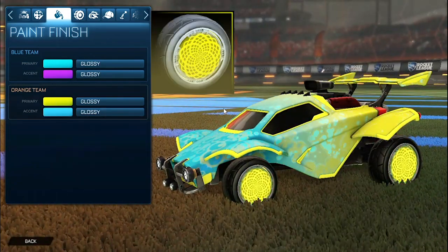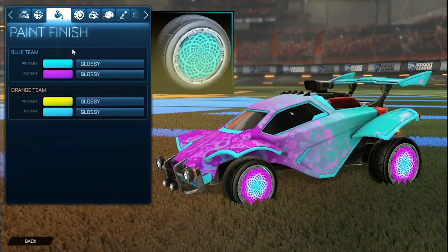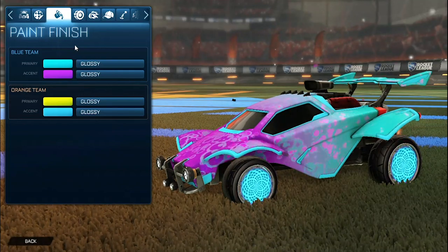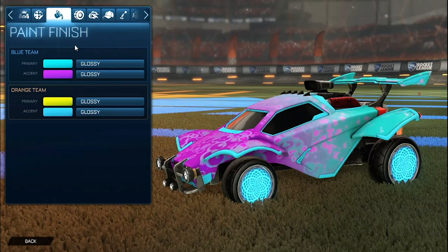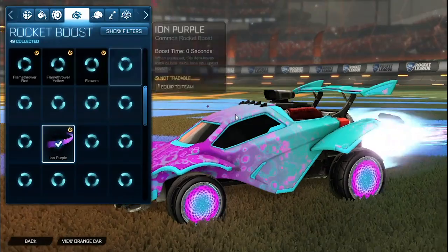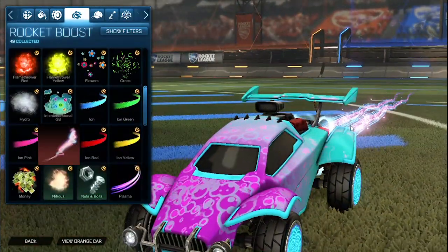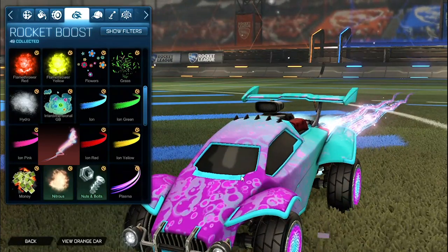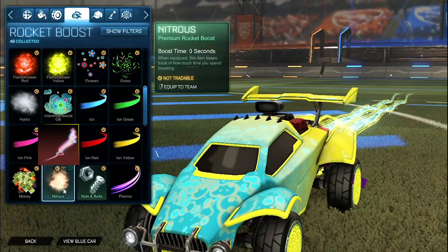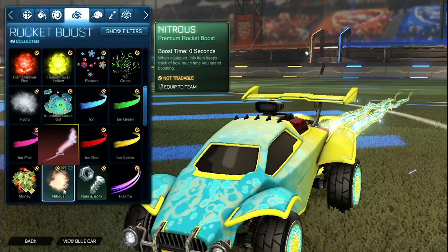For the wheels, for the orange side we have the Saffron Zombas, and then for the blue side we do have the Sky Blue Zombas. I'm not a huge fan of the Zombas, but I love the color combination and I think they match perfectly with Bubbly, with both sides with the colors. So that's why I chose the Zombas. For the boost, for the blue side we do have the non-painted Comet. I love how the Sky Blue and the purple match perfectly with the wheels as well as the car. And then for the orange side we do have the Saffron Comet, matching perfectly yet again with the Sky Blue as well as the yellow.